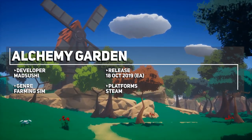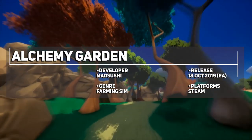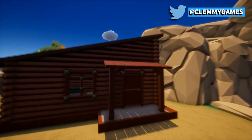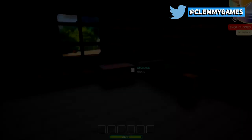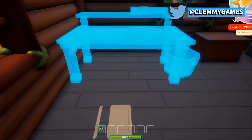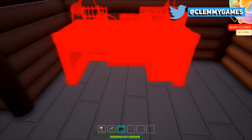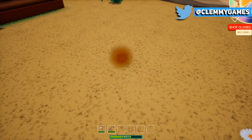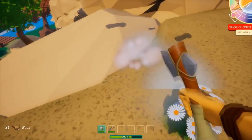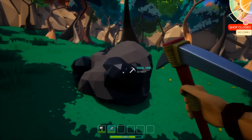Speaking of farming simulators, Alchemy Garden is another entrant in the first-person slant where you create gardens, plant flowers and trees, and harvest exotic ingredients for your potions. Sell your potions for gold to purchase more seeds, tools and even furniture for your house. There is a Slime Rancher-esque world to explore with wild plants and minerals to harvest, which, combined with the graphical style, does make the game look quite good.